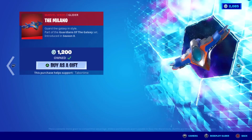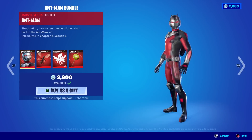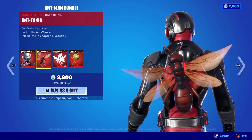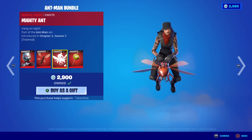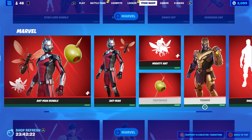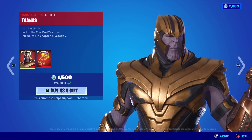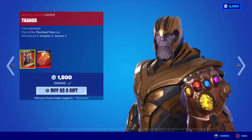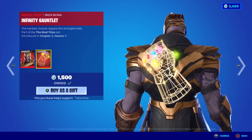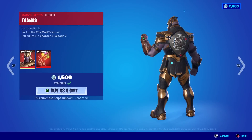The Ant-Man bundle — long time no see, Ant-Man. The Mighty Ant traversal, the Toothpick pickaxe. And Thanos — one of the cleanest replicas of a Marvel character in the game. That literally looks like the movie Thanos. The Infinite Gauntlet back bling is reactive — you snap it and it lights everything up. So cool.